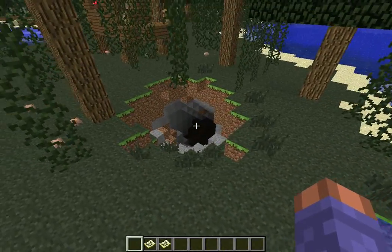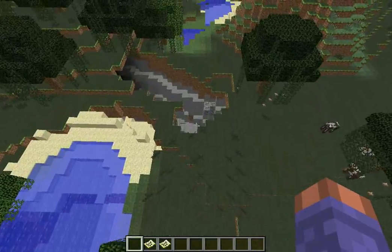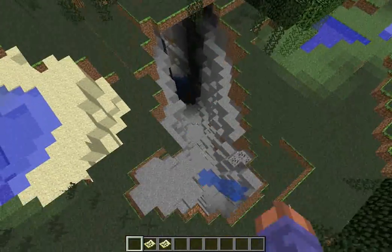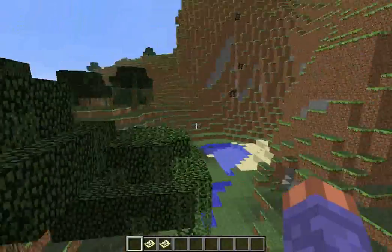You got a decent cave system. I didn't really explore it, but it looks like it goes down pretty far. Then you got a ravine — here. But you also got a couple more. I'm not sure if they connect. It goes all the way — I don't think it does. It might be a little connected, but it goes pretty far.